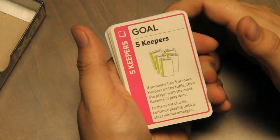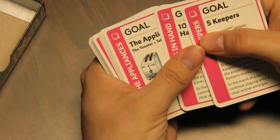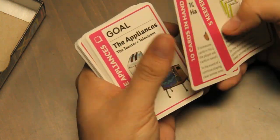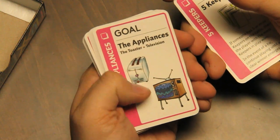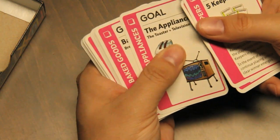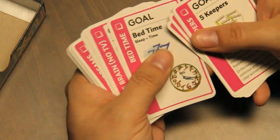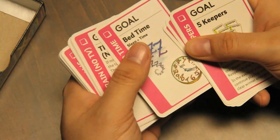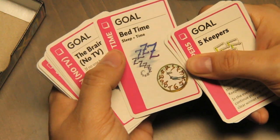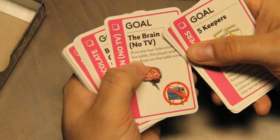Goals include: have five keepers, ten cards in hand — those are irrelevant to what keeper you have. Appliances: toaster and television — if you have both in play, you win. Baked goods: bread and cookies, you win. Sleep and time — so when this goal is played, if you already have sleep and time out, you win.